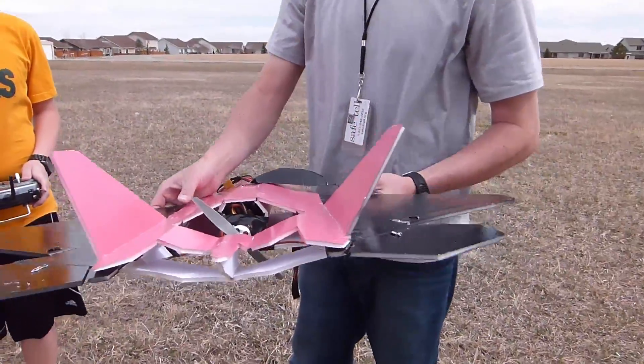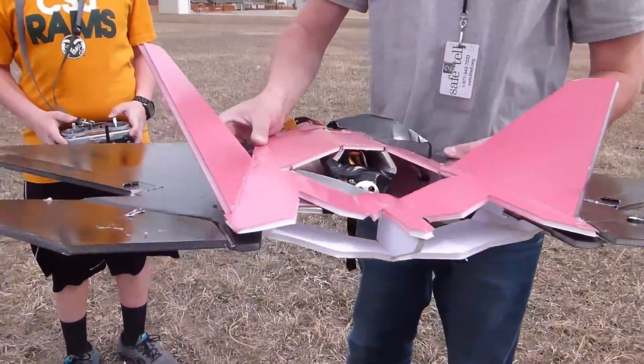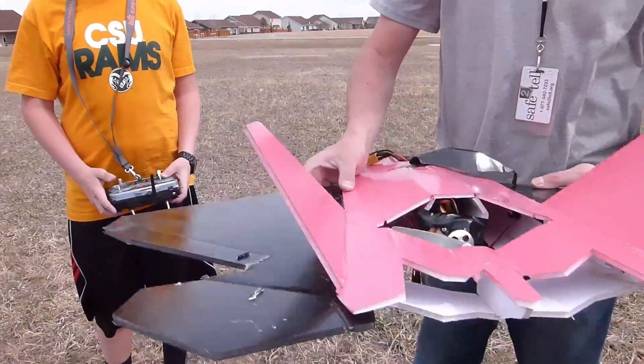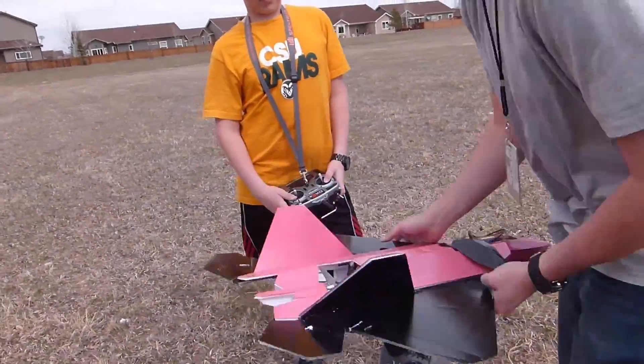He's put ailerons on it, so that should be a new trick for him. Give this some throttle. So now we should activate the apprentice receiver now. So the ailerons are working to keep him up, and as you can see, the elevators are now working too. So let's see what he can do with this.